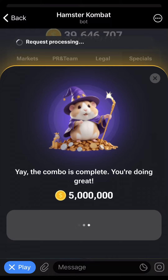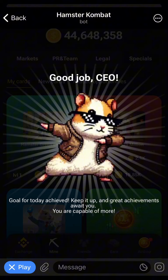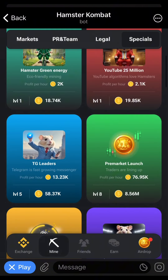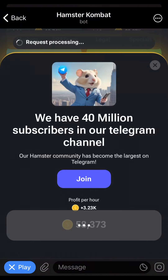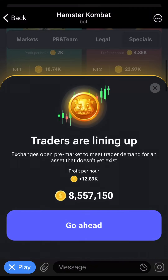The next thing you have to do is be mindful to check your profit per hour and make sure you buy enough cards to increase it. Spend some time buying cards to increase your profits per hour — do the same with yours. It is very important and necessary to mostly buy cards from Specials and Legal to increase your profit per hour more.